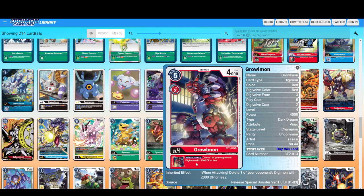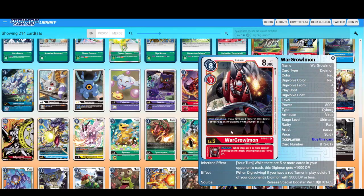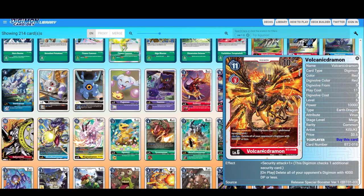Growlmon — delete one of your opponent's Digimon with 3000 or less DP. This might work with the yellow minus DP strategy. Another Growlmon — if you have a red Tamer in play, delete one of your opponent's Digimon with 3000 DP or less. It does work with yellow. While there are five or more cards in your opponent's trash, this Digimon gets plus 1000. Volcanic Drummon — Security plus one, and on play delete all of your opponent's Digimon with 4000 or less DP. Wow.